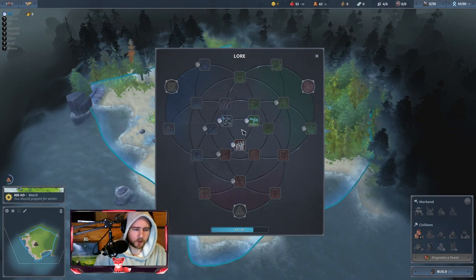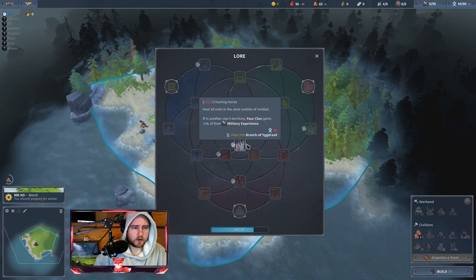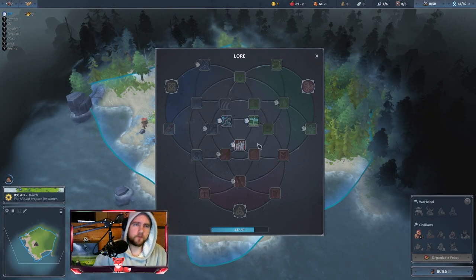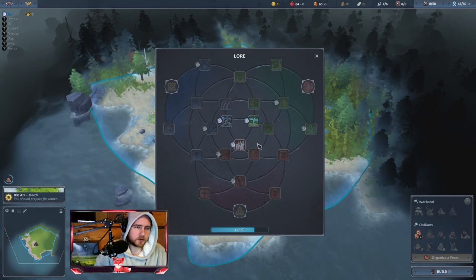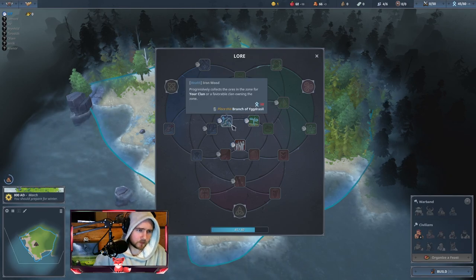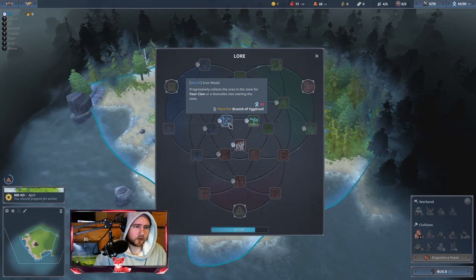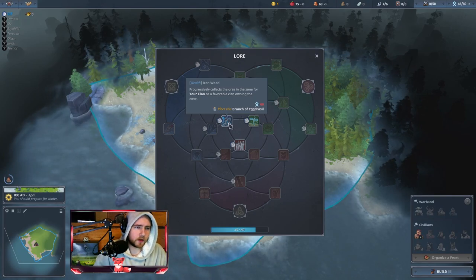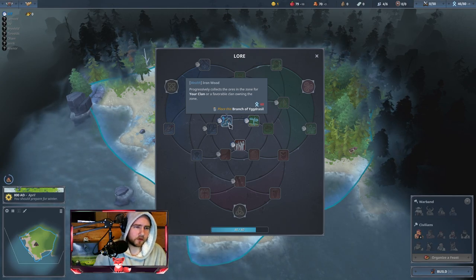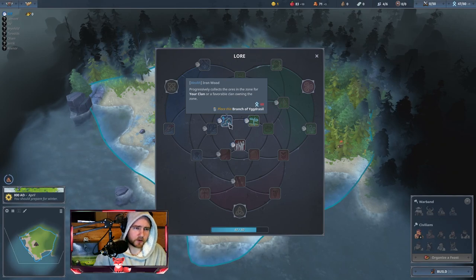Once you get a blessing there's a button in the middle where you can summon a big unit to help you. The lore tree for the Owl clan is pretty simple. You start out with Iron Boots, which collects ore in the zone for you or your ally clan. It's very hard to start out with a lord at the start, so use it on iron.